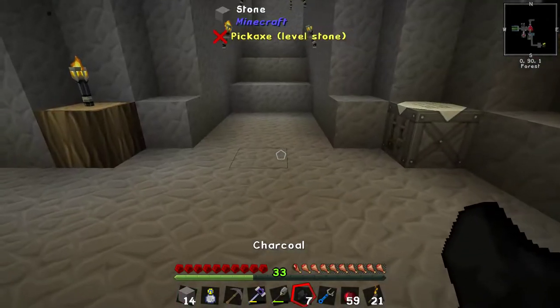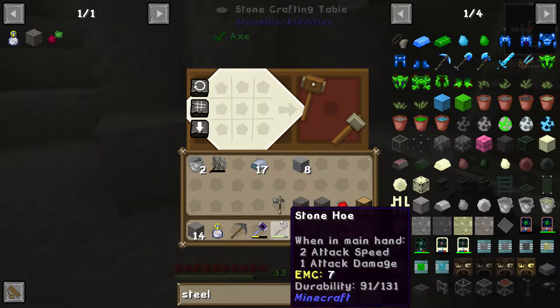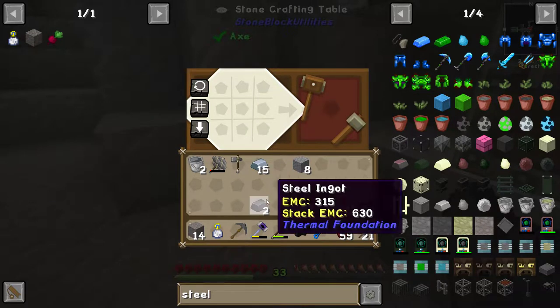For now we have enough charcoal, so let's just make steel the old-fashioned way. It's only two steel ingot — we do need more of that: four, five, one more and we're done.